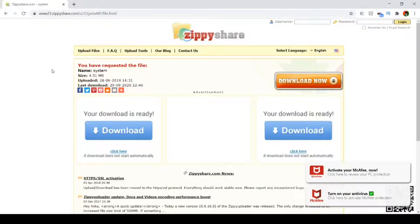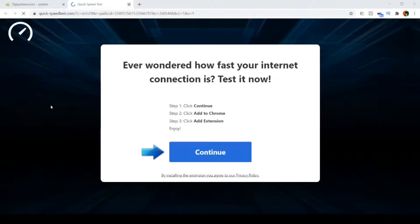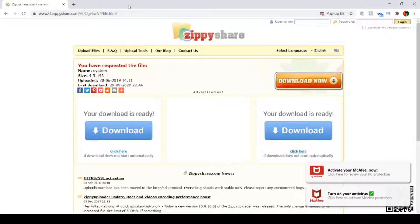First, you would like to download this save file from zipishare. If that link doesn't work, I have provided two more mirror links in the description. Just go to the save file — I'm not going to download it again since I've already downloaded it.